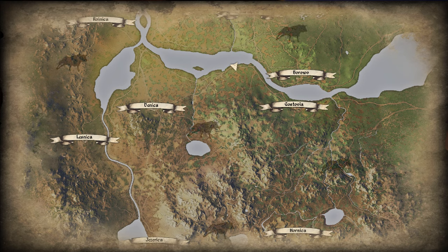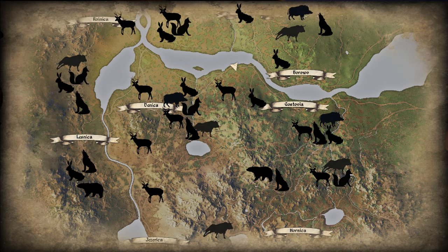In respect to the wizards, there are multiple spawns, including south east of Baranica, north east of Honica, or east of Gezerica. Another one can be found in the south west of Rolnica. For the deers, rabbits and foxes, they are in numerous locations on the map, regularly in forest areas.